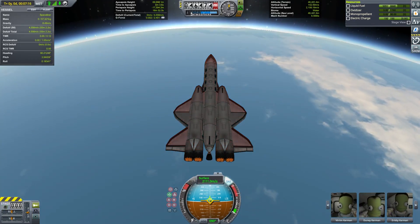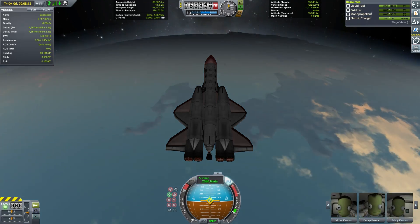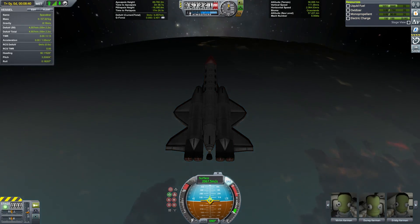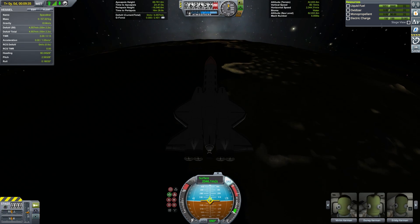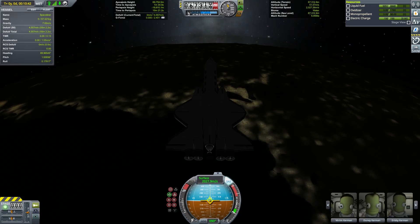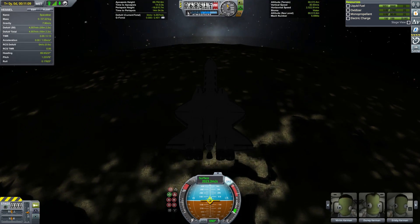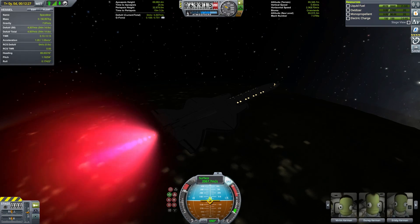In this video, I'm going to demonstrate a transfer from low Kerbin orbit to Eve rendezvous with a TWR of 0.14. This is a great TWR to aim for for an LVN-powered spacecraft and provides a good compromise between absolute efficiency and convenience. This will also allow me to demonstrate why minimizing TWR is a useful thing to do.